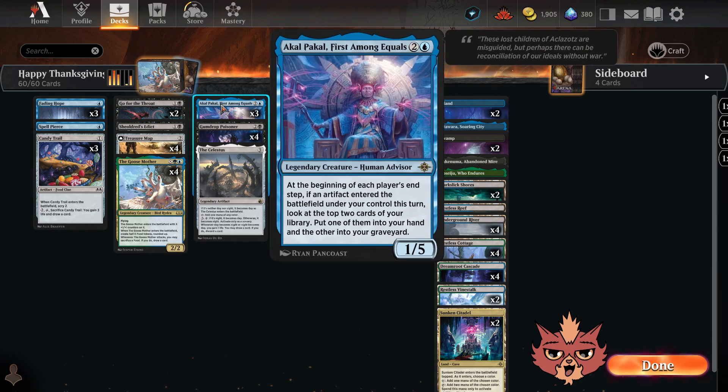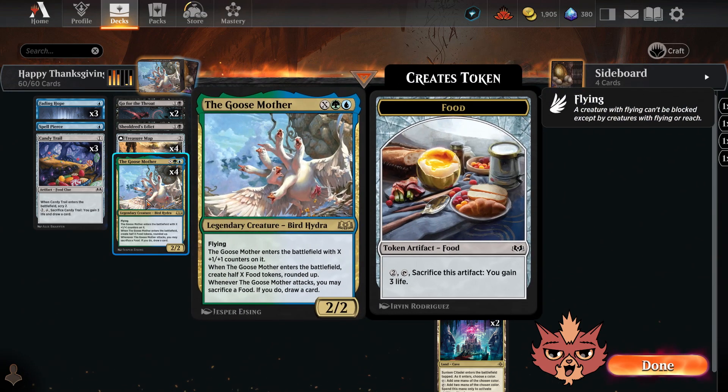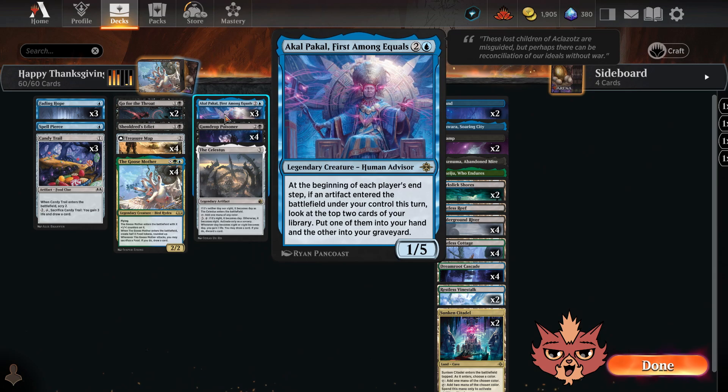More stuff that works with Akal Pakal — we got Treasure Map, all four of them. It's a two mana artifact. You pay one, tap it, scry one, and put a landmark counter on it. When there are three or more landmark counters, you remove those counters, transform Treasure Map, and create three treasure tokens. It transforms into Treasure Cove — a land that taps for colorless, and you can sacrifice a treasure to draw a card. The extra ramp could help with a bigger Goose Mother, and activating it on the opponent's turn triggers Akal Pakal.